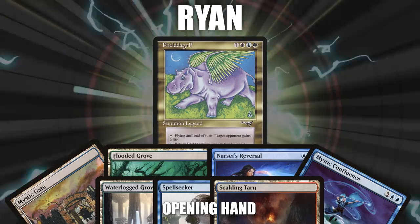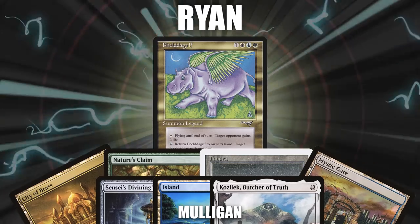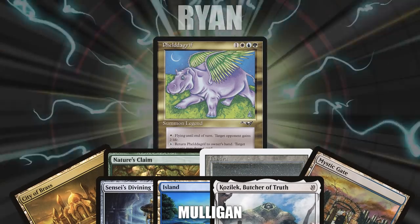Ryan didn't like his opening hand, so he mulligans it away. His final hand contains a City of Brass, Nature's Claim, Tundra, Mystic Gate, Sensei's Divining Top, Island, and a Kozilek, Butcher of Truth.